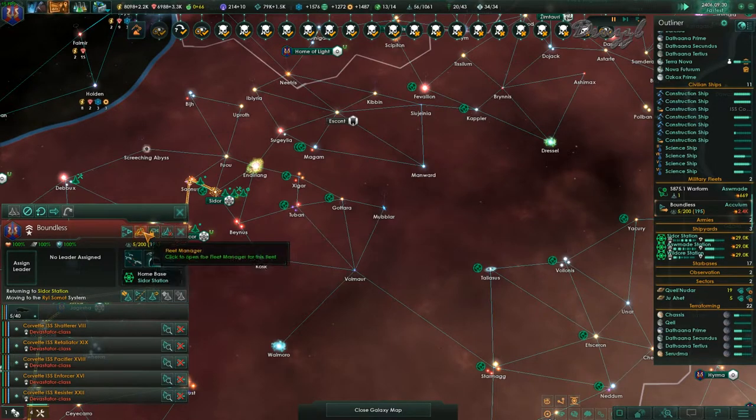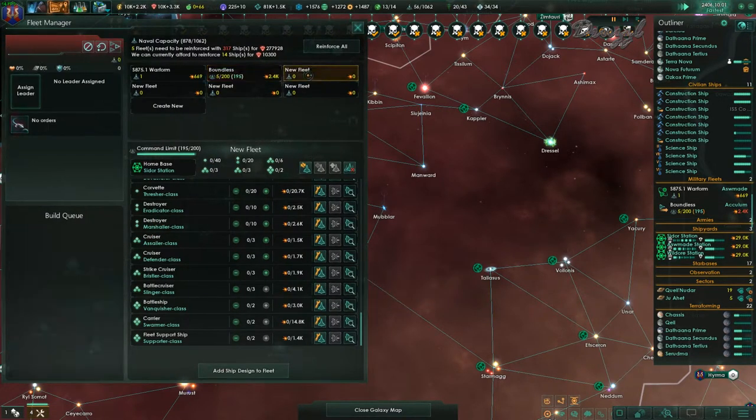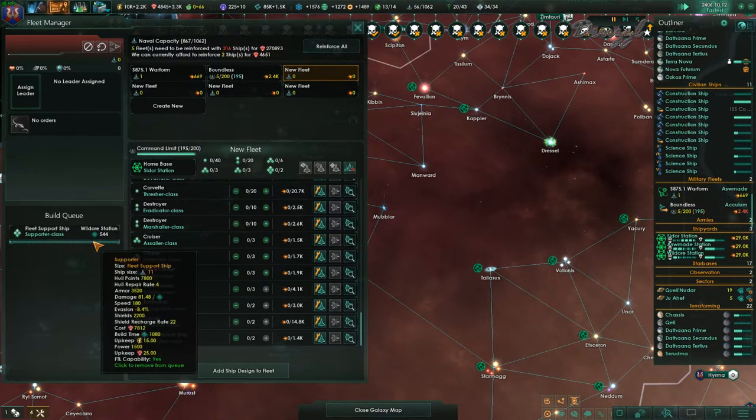Let's get in here — construction complete. Let's get a second fleet going. The first thing you're going to build is the fleet support.